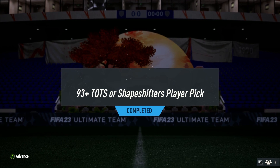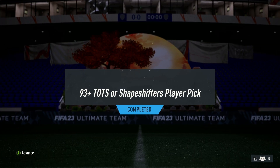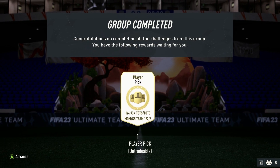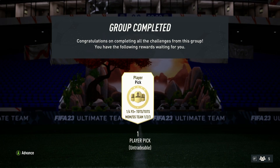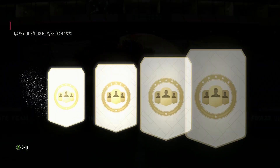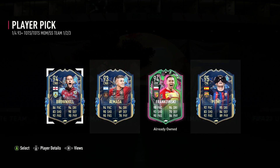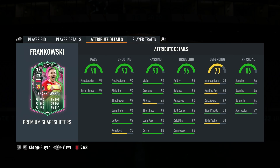It is the next day now and I've decided we cannot end it on such a sour note. I went out and completed a 93-plus TOTS or Shapeshifter player pick - trust me, the requirements nearly gave me a heart attack. Can we add to our shapeshifters? We get Pedry! We'll take that. There's also Frankowski but I'm not picking him over Pedry.